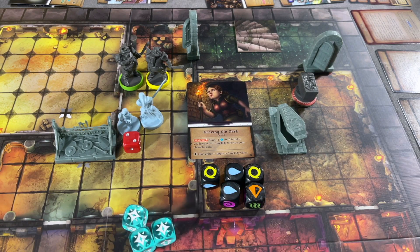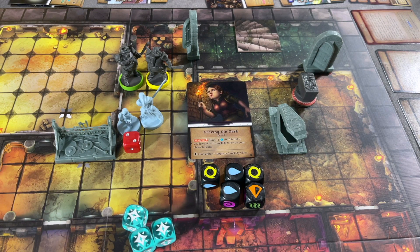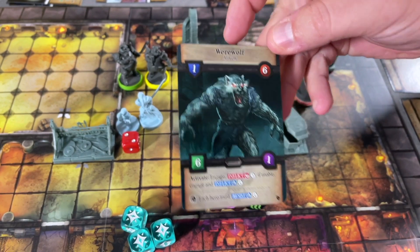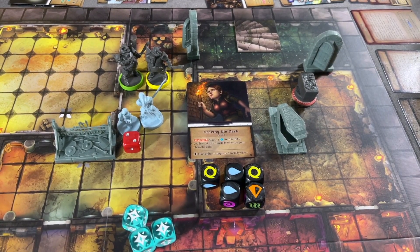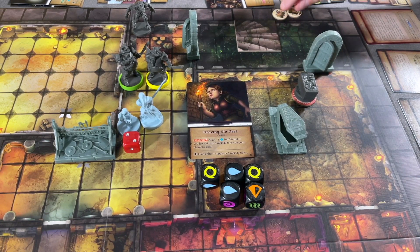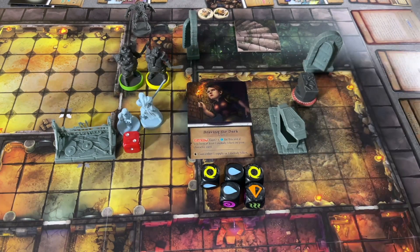We place one search token on the weapon rack — that's one success, meaning we get a search card. The search card says 'draw a lurker card and discard this card.' We get a werewolf — it's going to spawn in the dark space closest to the hero, so it spawns right there. But there were three successes total, so we do gain two supply.